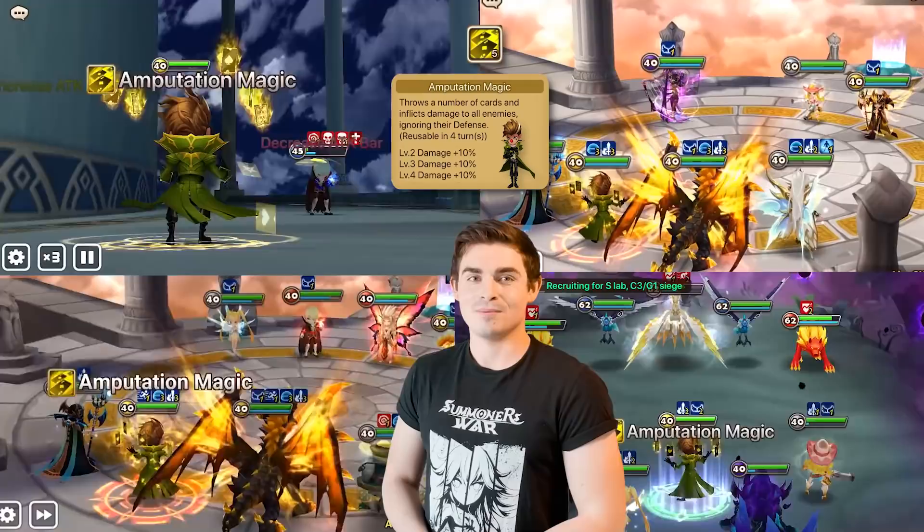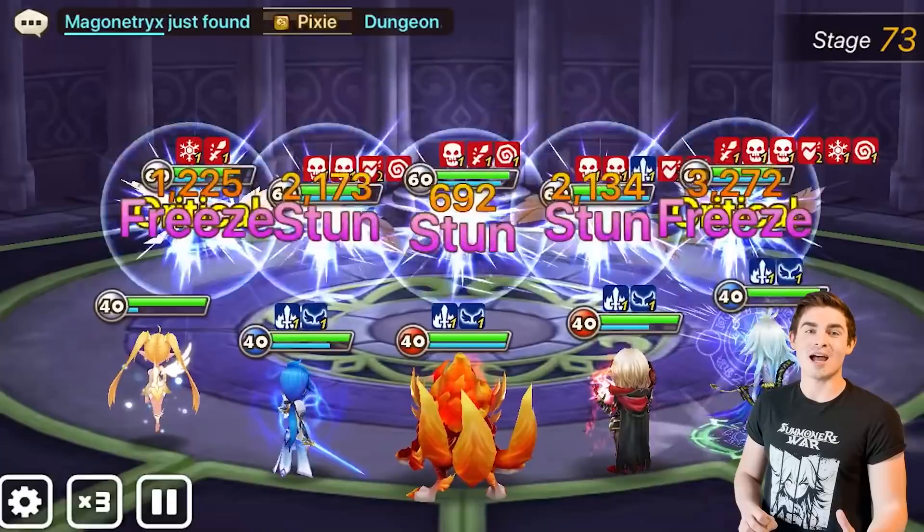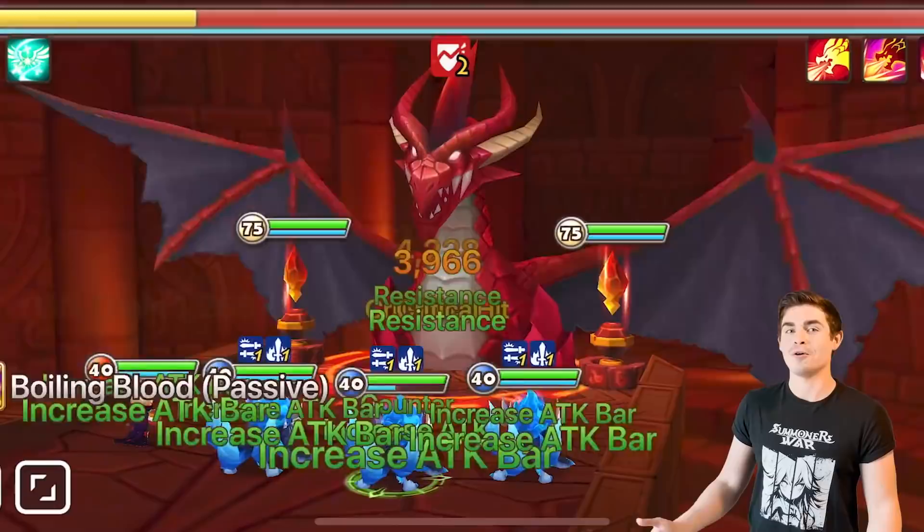Number 2 is Verthandi the Fire Vampire, who is also in the Fusion Hexagram, so you can actively seek out this monster very easily if you don't have one. He's going to boost the attack bar of your entire team, including himself, by 20% every single time he crits, and he hits two times on both of his skills. So if you rune him on 100% crit rate, you're going to be taking more turns than you know what to do with. He's also great in RTA as a counter to AoE control, or you can rune him on Swift as your fastest unit to surprise people.